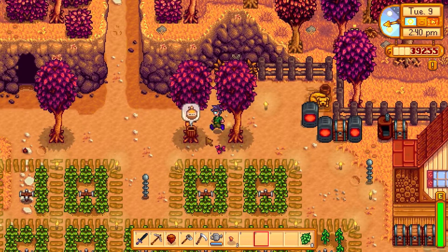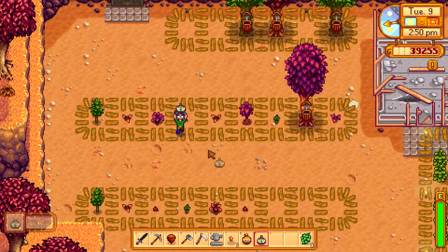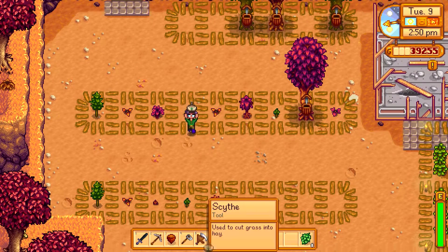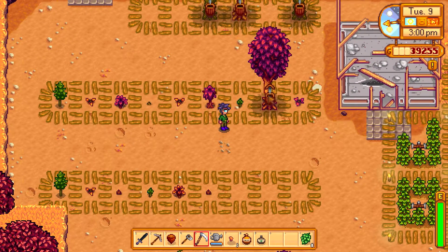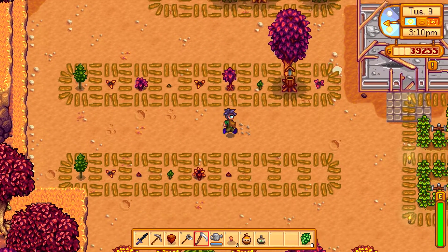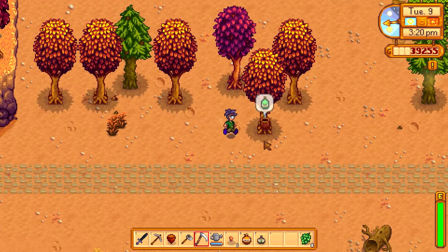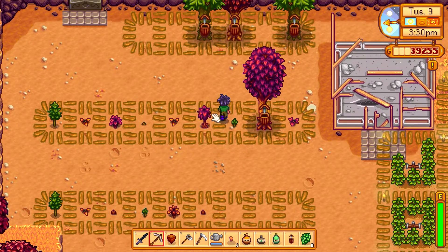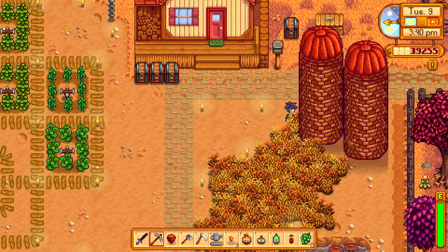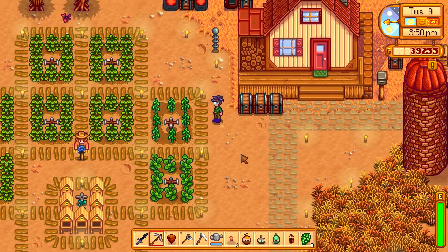We've got a few things we can do and talk about. I'm going to plant trees here — I've got three rows going. I keep thinking these are bushes and I keep accidentally killing them, which is not good. I kind of wish I had offset the rows, but I don't want to kill them all and start over. We also have both our silos full, so I think starting next year we're going to try to have some animals — I think that'd be a good idea.